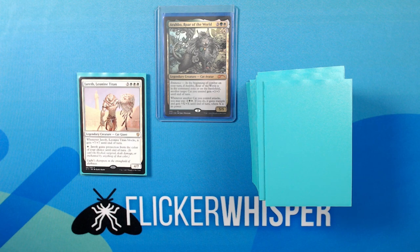Jareth, Leonin Titan — 3 White-White-White for a 4/7 Legendary Creature Cat Giant. Whenever Jareth blocks, it gets +7/+7 until end of turn. White: Jareth gains protection from the color of your choice until end of turn. This is where cards like Oreskos Explorer come in handy when trying to get up to that triple white mana on time.